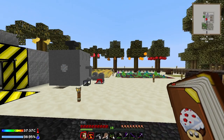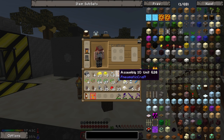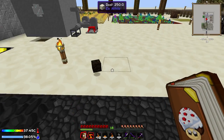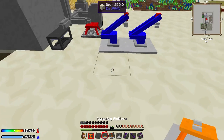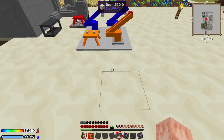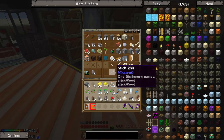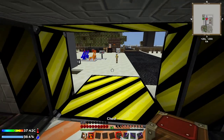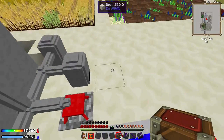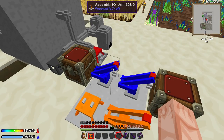Now we need to move some stuff from our inventory. You need to place them down something like this: IO unit, IO unit, platform, laser, controller, and then we also need two chests. We need one chest that it's going to pull the unassembled circuit boards from, and one that it's going to take the assembled circuit boards to - just one here and one here for these IO unit arms to grab them from.